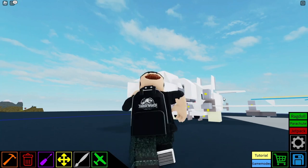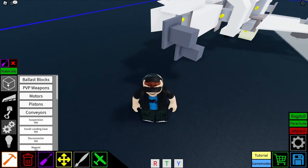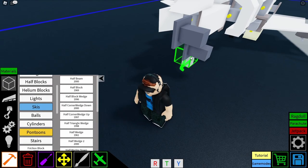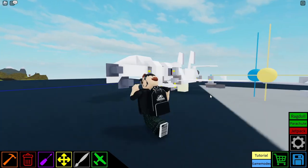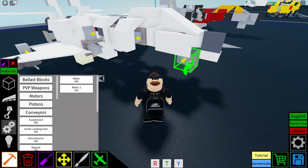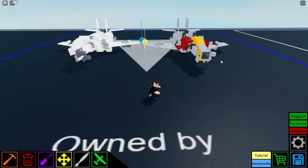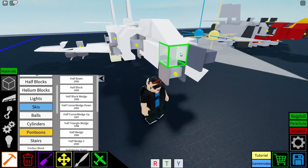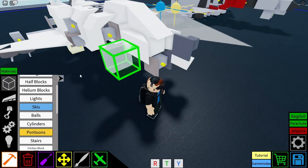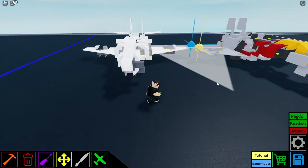This is where all the stuff goes. I put a disconnector and another one right here. Half wedge, I believe — it goes right here. When you spawn in, you just press G and this will fall off and it'll look more streamlined. And then another motor, of course. Pause the video if you need to — I am going pretty fast so you'll probably need to pause.